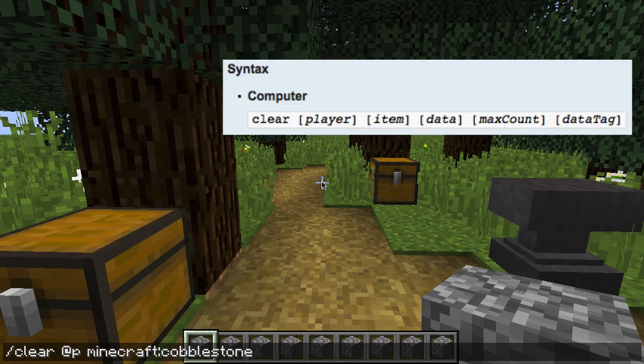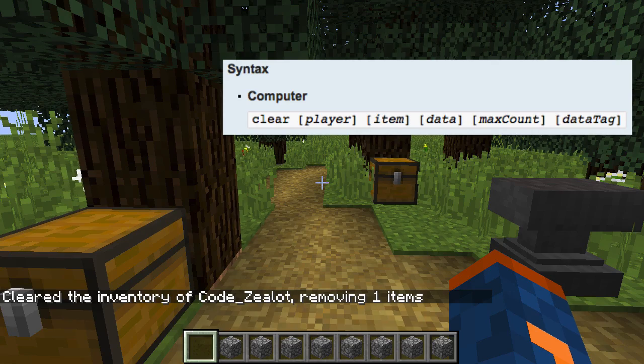We're at the part of the command where we need to specify the data — we'll put zero since this block doesn't have any data we need to worry about. Then type the max amount of cobblestones with the custom name of rock that we'd like to remove; we only have one, so type 1. Then we do the same thing as the give command to use NBT tags: open curly brackets, type display, add a colon, open a new set of curly brackets, type Name with a capital N, add a colon, then the custom name rock. Close both sets of curly brackets and press enter — we've now removed that one item from our inventory.